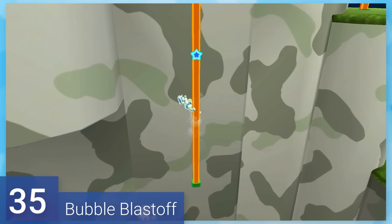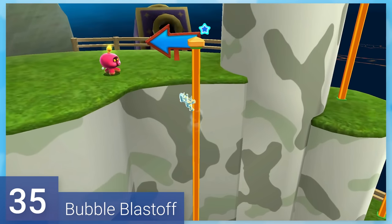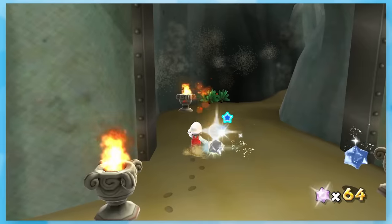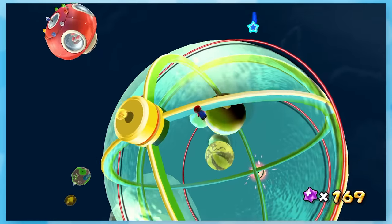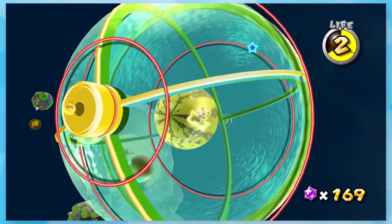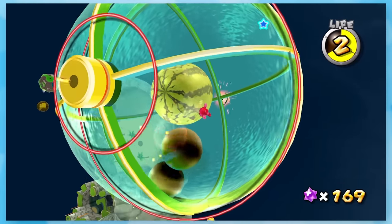35: Bubble Blast Off. It's a lot more than bubble blowing. You have to hit this mole with some balls, light the torches again to get the ice flower, and make your way on top with some bubbles. The ending is pretty nifty, since you ground pound these tennis balls to grow a watermelon. That makes sense.